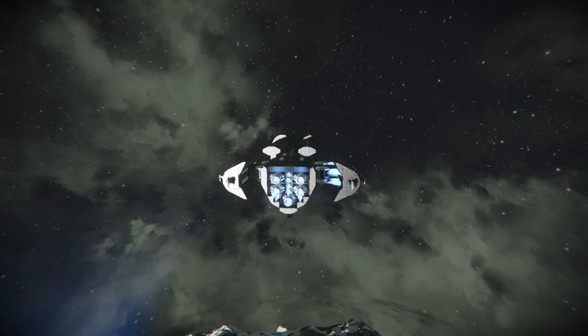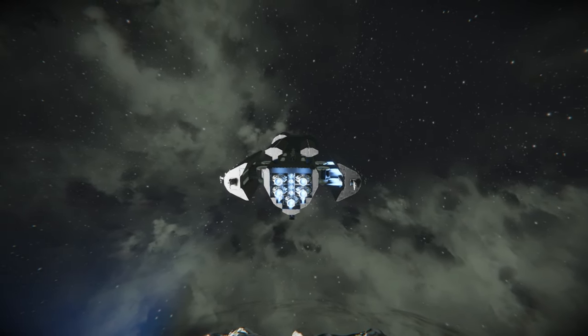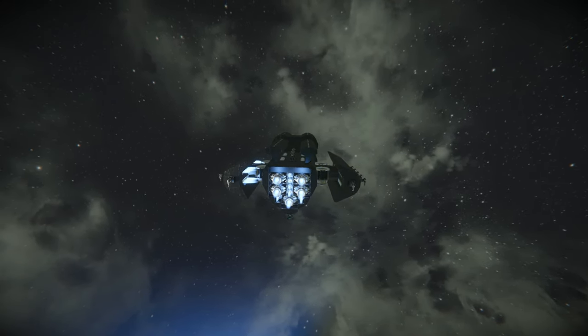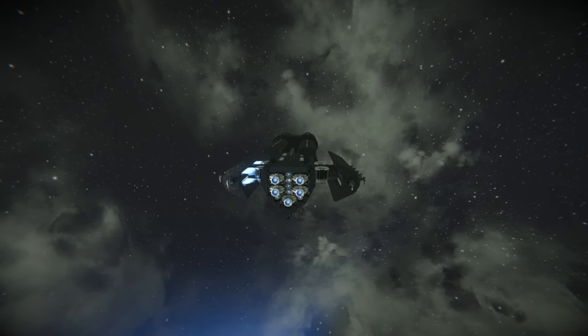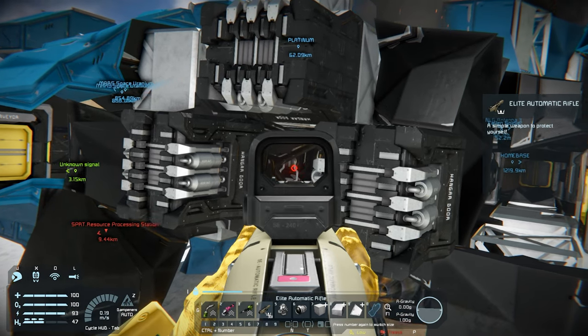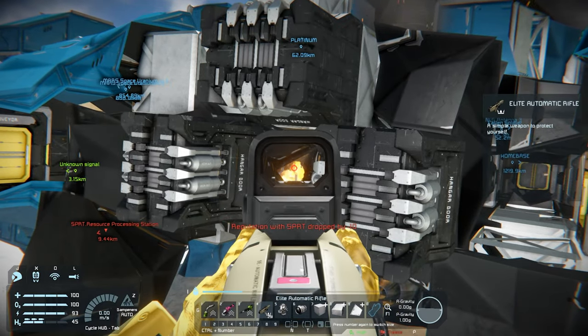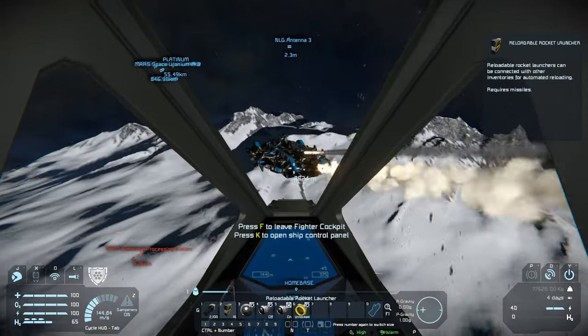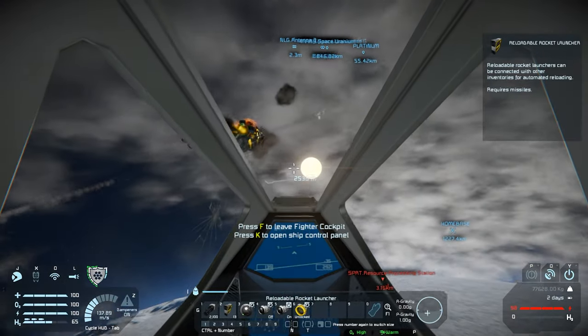Platinum ore is used to make thruster components and 200mm missile containers. The thruster components are required to make ion thrusters, which allow you to fly in atmosphere and in space — so they're very versatile, although they are weaker than their counterparts, hydrogen and atmospheric. Platinum is also used to make elite tools and weapons. Finally, the 200mm missile container is an ammunition item used in rocket launchers.